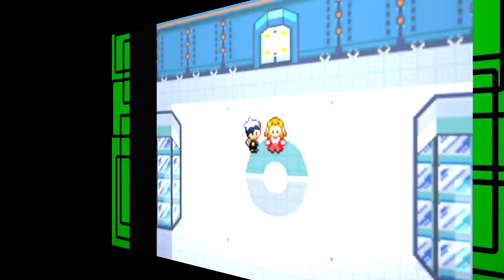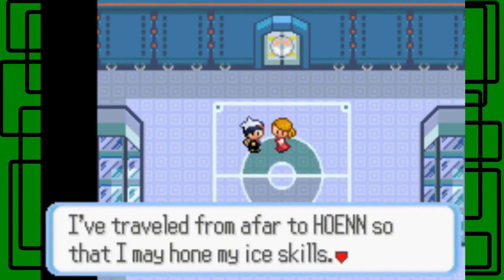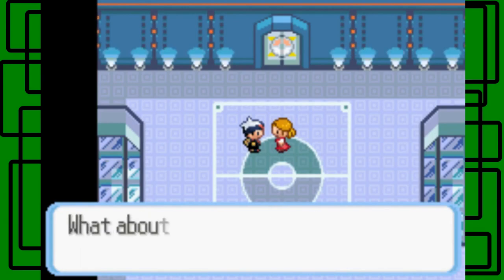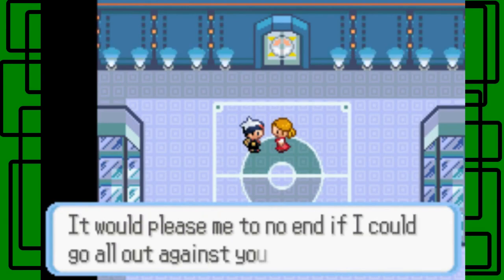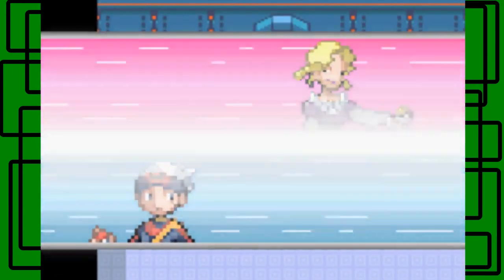Jankoto moment — my Torkoal up front. Welcome, my name is Glacier of the Elite Four. I've traveled from afar to Holland so that I may hone my ice skills, but all I have seen are challenges by weak trainers and their Pokémon. What about you? It would please me to no end if I could go all out against you. Let's go then and have a fun battle.